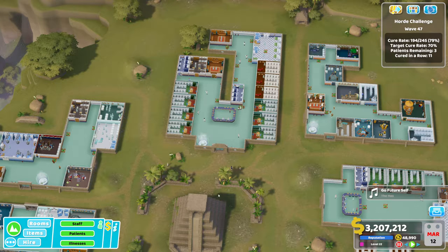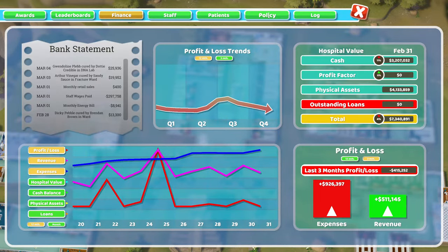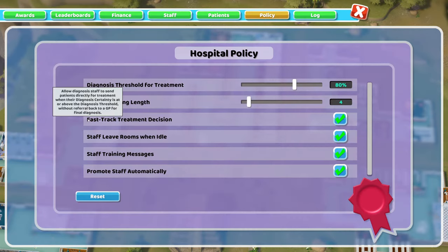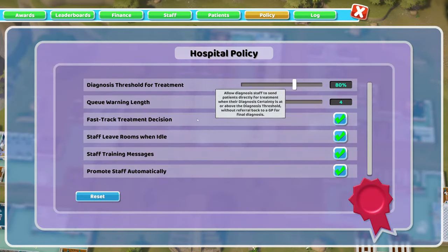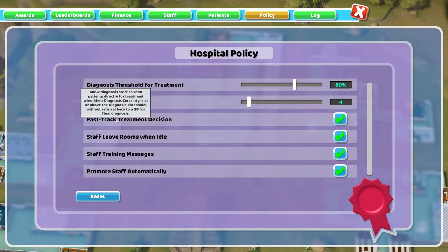The first thing I do in every hospital is go to the Overview tab, go to Policy, and make sure that Fast Track Decision-Making is turned on. Too many people play without this ticked because they don't use the Overview tab. Fast Track Treatment Decision-Making is one to tick — what this does is that when a patient hits your diagnosis threshold for treatment, they do not need to go back to the GP office and go straight to treatment.